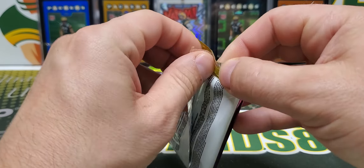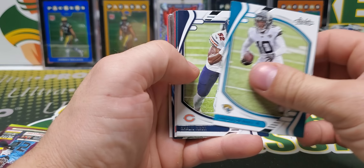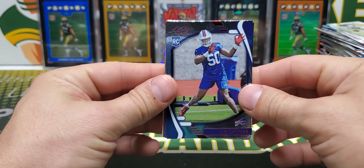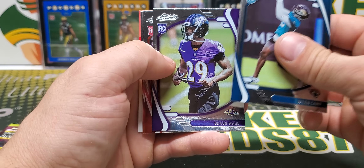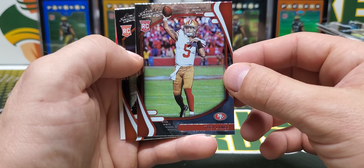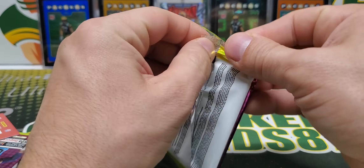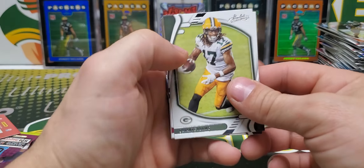So theoretically we still should be getting an autograph. Red Tannehill and a red Greg Rousseau. Trey Lance. So I think we've covered the quarterback gamut here — first rounders. We got Fields, we got Lance, we got Lawrence, and we got Mac Jones.